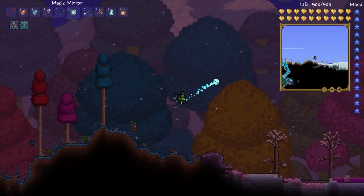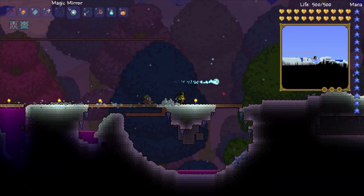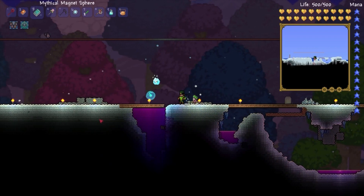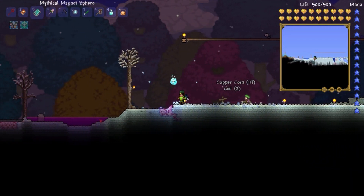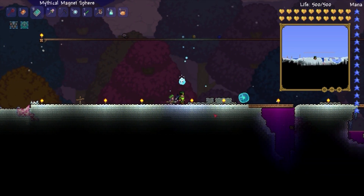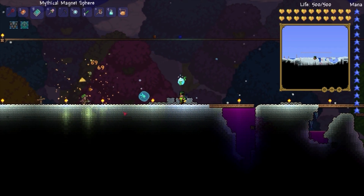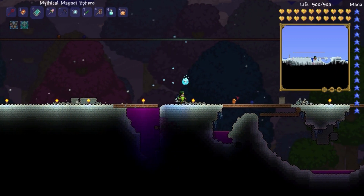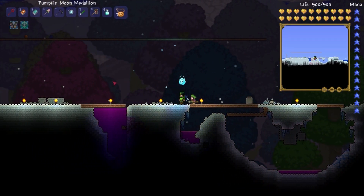Getting the inferno fork just kind of changed everything. But I think the magnet sphere is gonna be pretty useful this fight. What it does is you shoot it and it continues in that direction, hitting everything in its path — it does quite a bit of damage. It stays out for a while until the time runs out. It fades away if you shoot it through walls, or until you shoot another one — there can only be one out at a time.